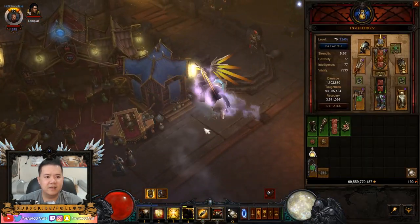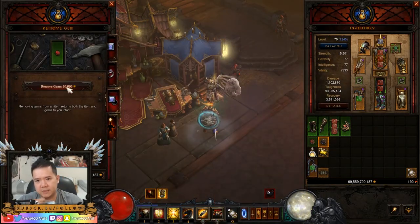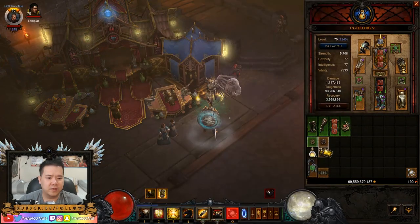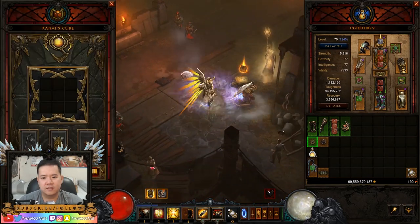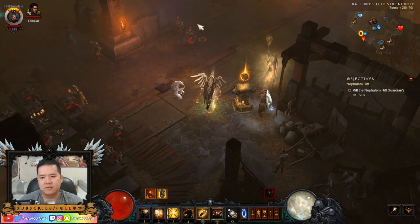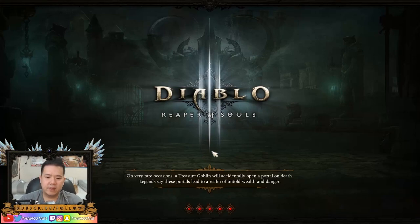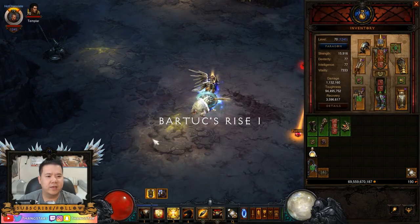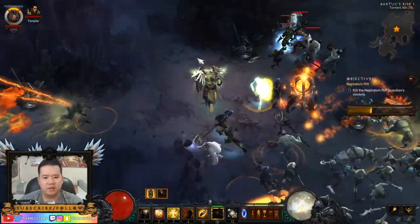That's it — that's all I did. Let me switch this, put that on, switch that around. We're gonna have a lot more power. I'm missing like one, two, three items that are not Ancient — everything else is Ancient. So it's gonna be like okay Power Ranger mode.